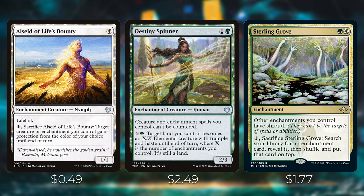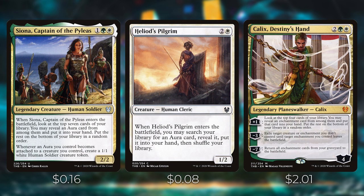Siona, Captain of the Pyleas is powerful on her own: when she enters the battlefield you look at the top seven cards and may put an aura into your hand. She also creates a 1/1 white human soldier token whenever an aura you control becomes attached to a creature you control — one of our token creators. We made a full commander deck tech around Siona when she first released, which I'll link in the video.